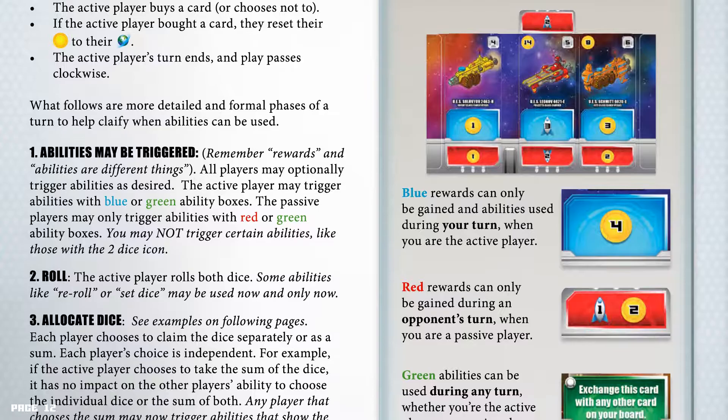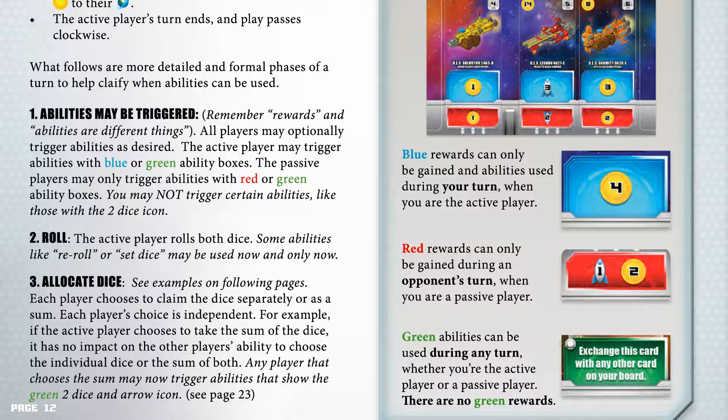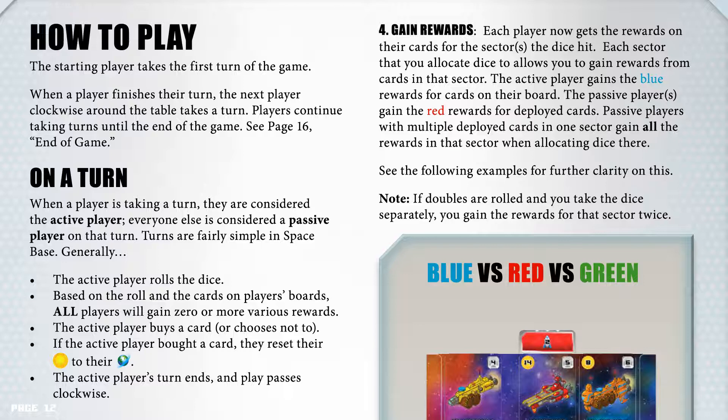Phase 3: Allocate dice. Each player chooses to claim the dice separately or as a sum; each player's choice is independent. For example, if the active player chooses to take the sum of the dice, it has no impact on the other players' ability to choose the individual dice or the sum. Any player that chooses the sum may now trigger abilities that show the green two-dice-and-arrow icon. Phase 4: Gain rewards. Each player now gets the rewards on their cards for the sectors the dice hit. The active player gains the blue rewards for cards on their board; the passive player gains the red rewards for deployed cards. Passive players with multiple deployed cards in one sector gain all the rewards in that sector when allocating dice there. If doubles are rolled and you take the dice separately, you gain the rewards for that sector twice.